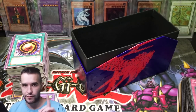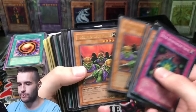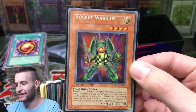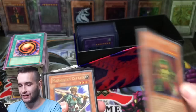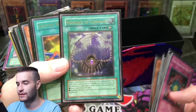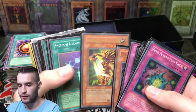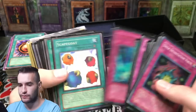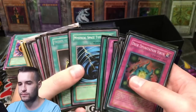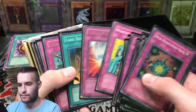Now let's go to the binders — let me reorganize real quick. Oh, I forgot to go through these. Xarian — okay, it's playable in goat, it just depends. Oh my gosh, look at this Rocket Warrior — that's freaking sweet, look at that name! Necklace of Command — that's a meme on MCD40. Swords of Revealing Light — that's magic, that's old school. Heavy Storm — nice. Okay, Scapegoat. A destroyed Magic Cylinder — maybe we'll put that into the playable pile.